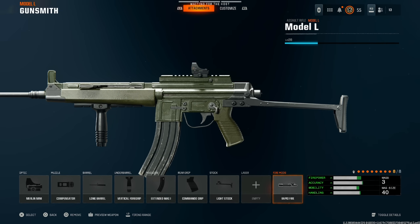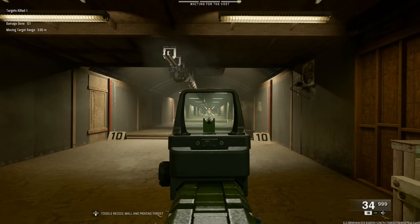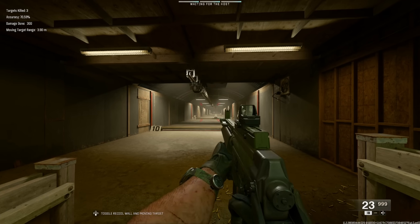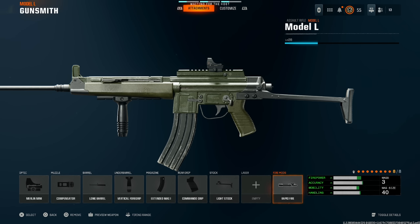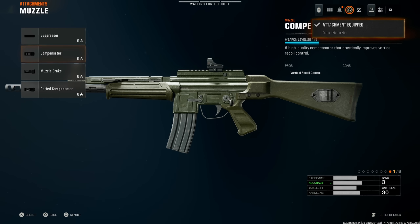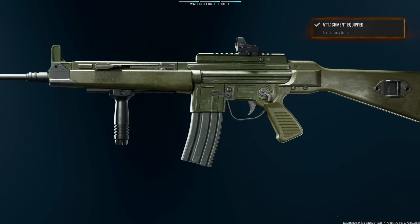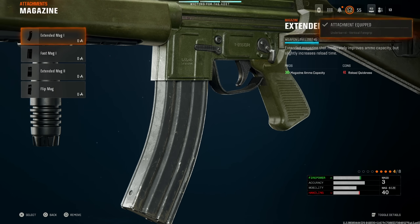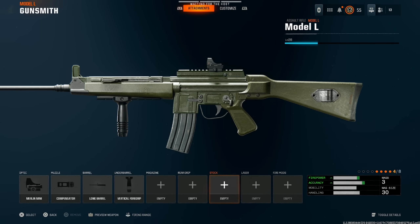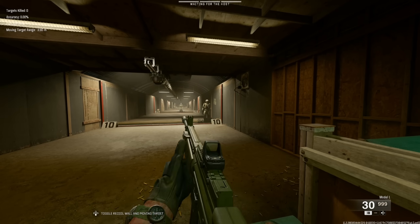If you put on rapid fire, as I mentioned, this thing is super fast and super powerful going in the firing range — it just really gets the job done. If you don't have gunfighter, just put on the Merlin Mini for the optic, suppressor or compensator for the muzzle, long barrel, vertical foregrip for the underbarrel, and optionally extended mag one. You can skip straight to rapid fire if you prefer — still super busted.